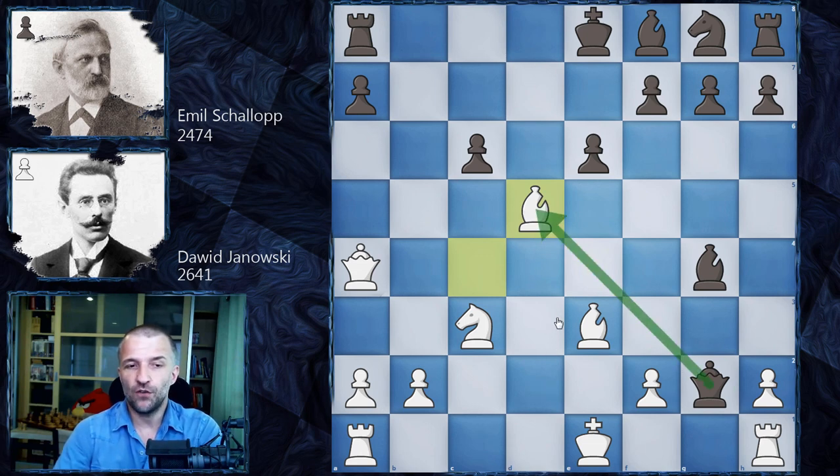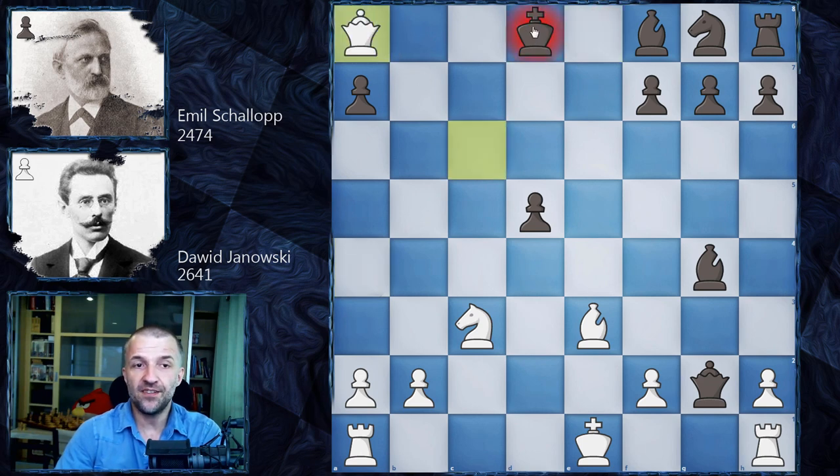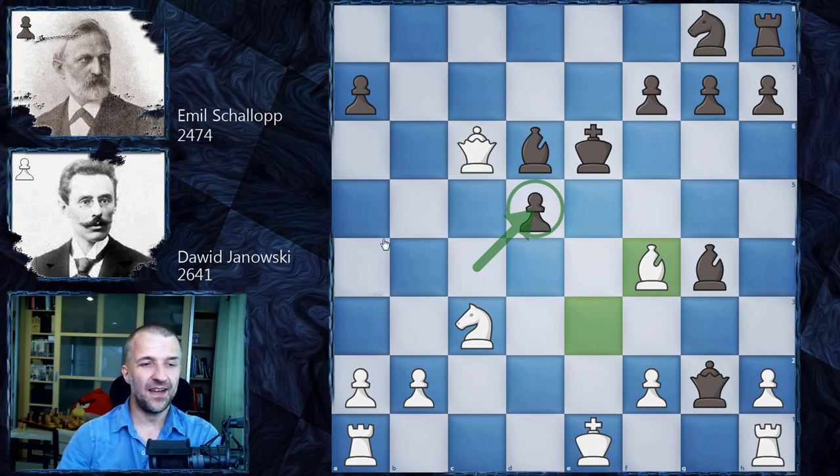Black doesn't have much choice. Taking with the queen loses the exchange for two pieces. So we have e takes on d5, and now the end is quite simple. Queen c6 with check; if King d7 then the knight jumps to d5 with check — joining the party. King d8, Queen a8, King d7, Queen b7, King e6, Queen c6 with check, Bishop d6, and after Bishop f4, Emil Schallop resigned. What a move — Bishop d5 is just a killer: a beautiful sacrifice and beautiful blockade.